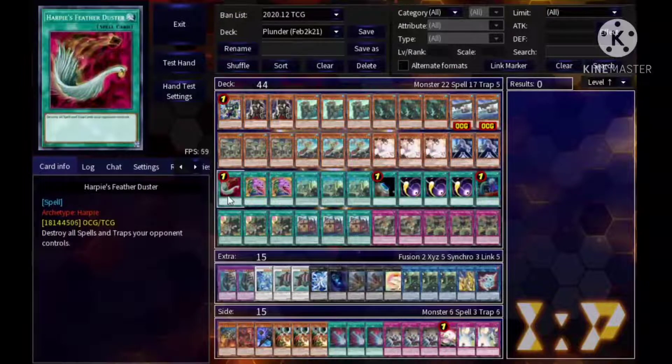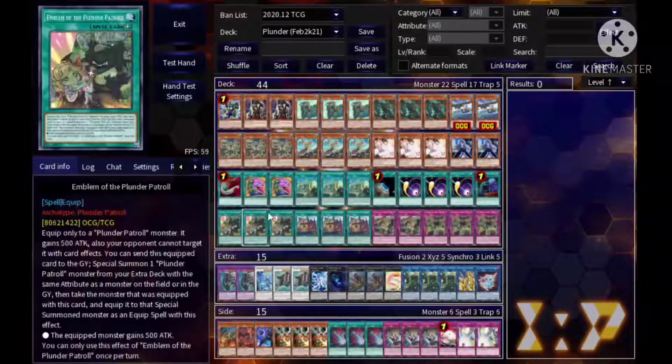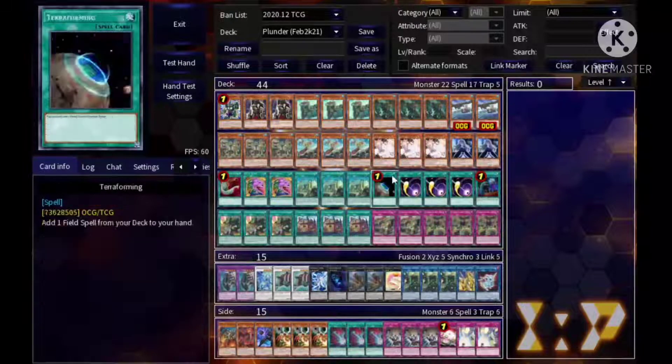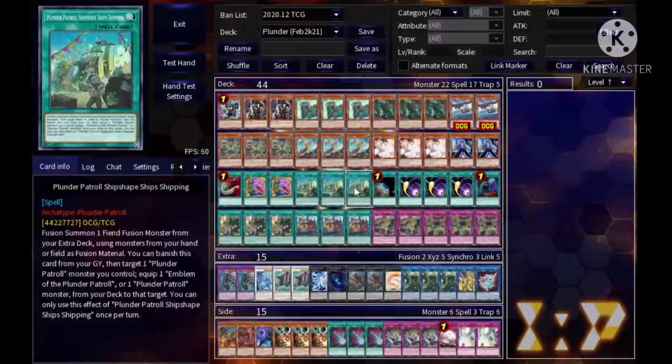On to the spells — we play one Harpy's Feather Duster, two Desires (you could bump up to three), and triple Plunder Patroll Ship Shape Ship Shipping — try saying that ten times fast. This is just the fusion spell, and if it's in the graveyard you can banish it, target a Plunder monster on the field, and equip it with an Emblem or a Plunder monster.